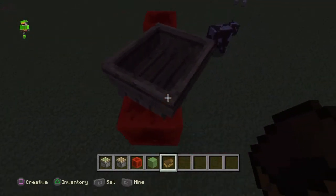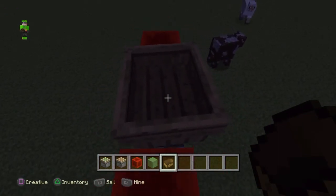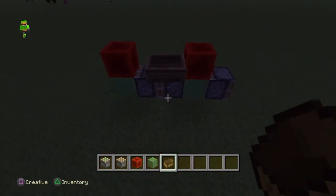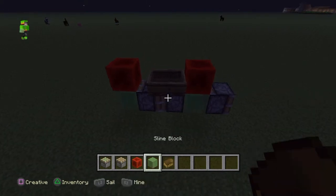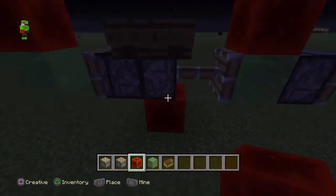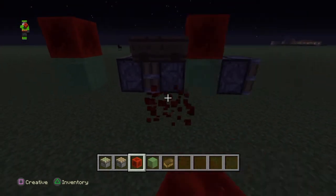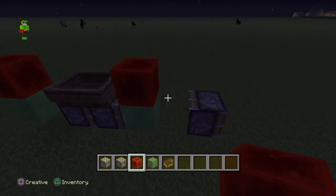Let's make sure it doesn't fall off. And there we go — the boat is in the middle. If you place a redstone block here and then delete it, it will start flying.